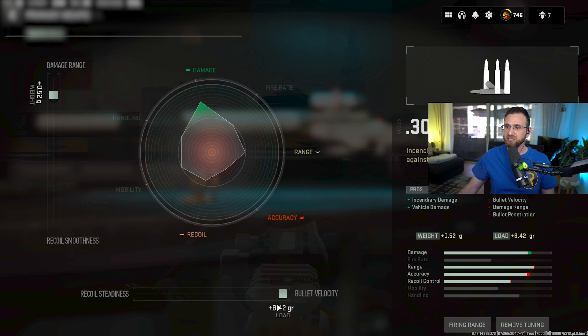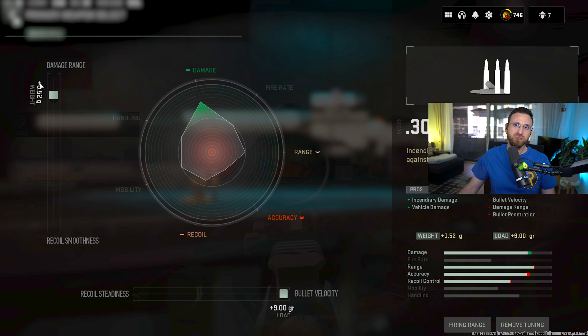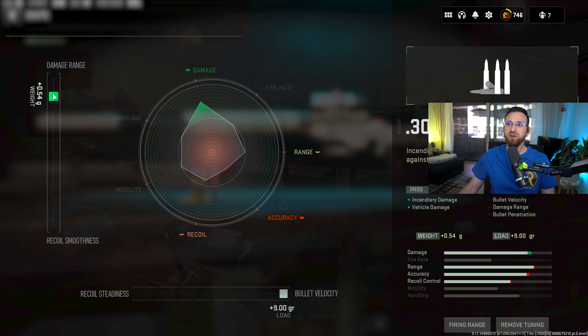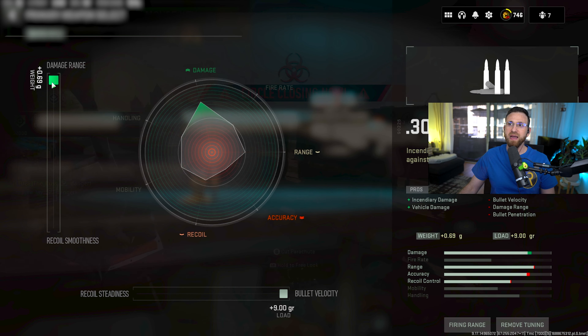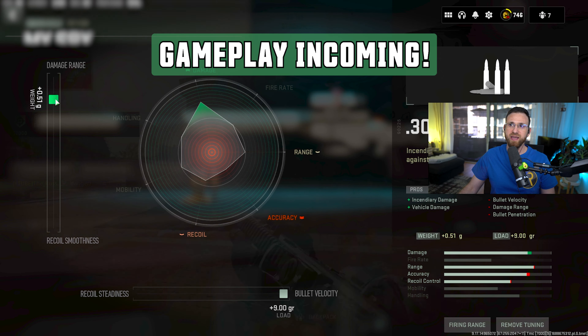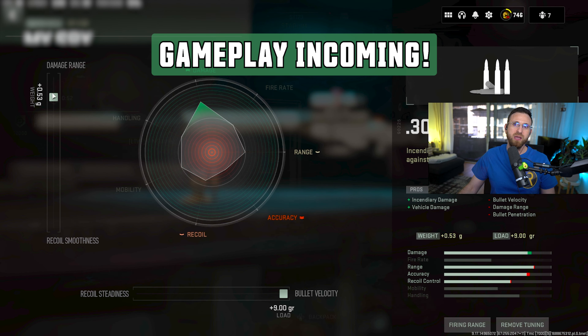Bullet velocity should be as high as you can possibly get it. Then you want to go with damage range at plus 0.52. The reason I have it around here is because if you max it out, you're not gaining anything — just push it up until that arrow stops moving, around the 0.55 to 0.53 mark.